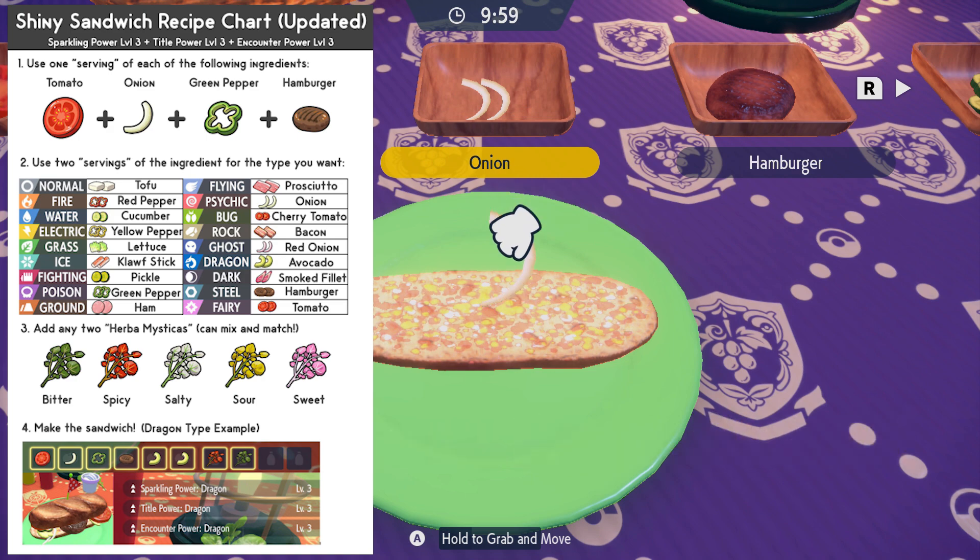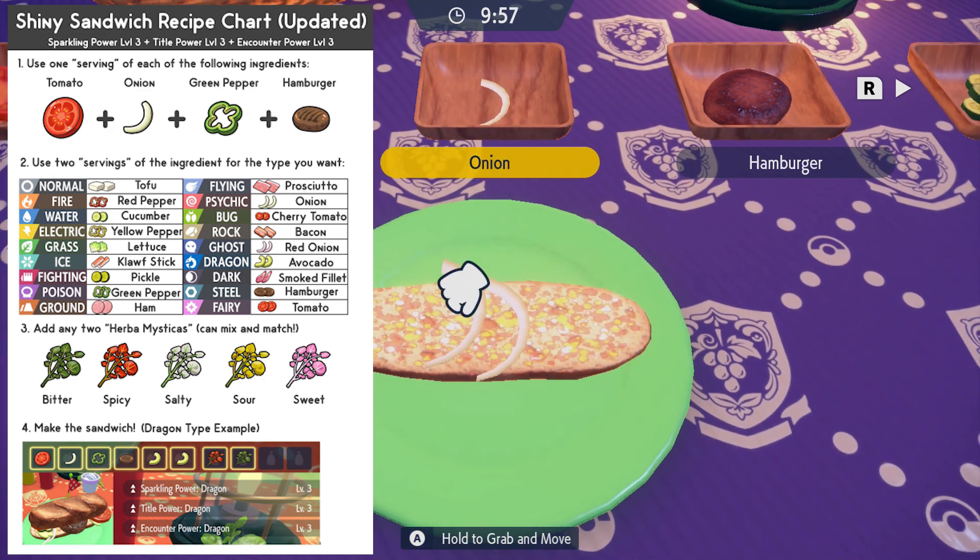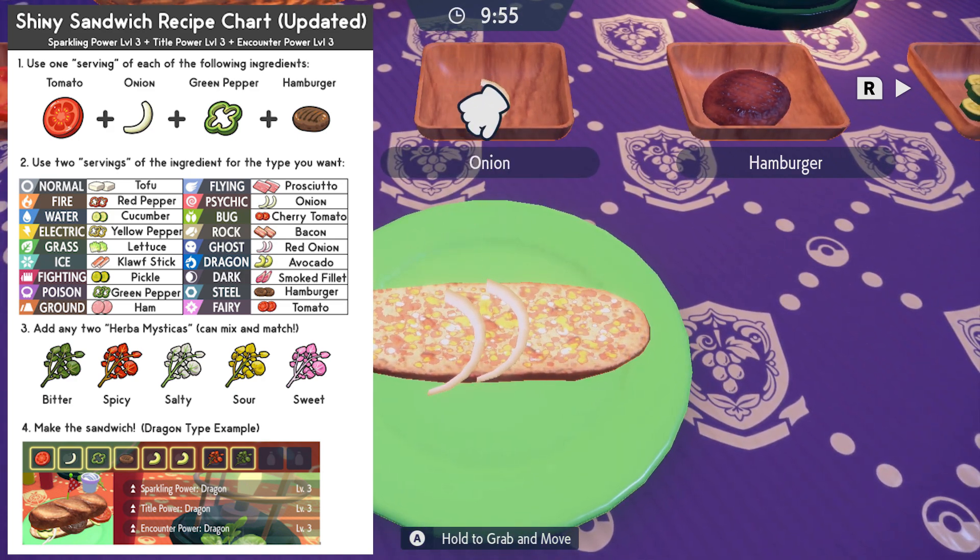And it can be any two Herba Mysticas. It can be two bitter, one bitter and one spicy, two spicy, one salty and one sour, one sweet and one sour — it can literally be any combination of two Herba Mysticas, which we did not know until now. It completely changes how easy it is to do.